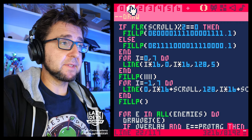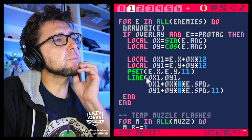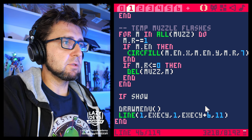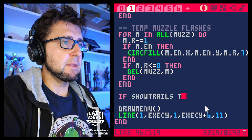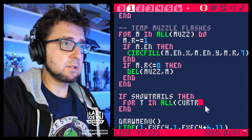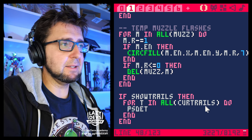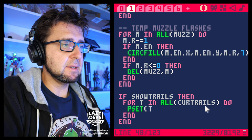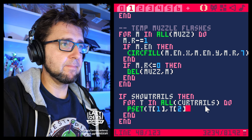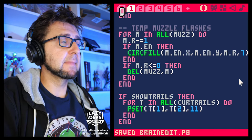After the enemy finishes its run, that becomes the cur_trails array. Now all that's left is to draw this. After we've drawn the enemies — after the muzzle flash as well — we go: if show_trails, then for t in all cur_trails, we do a pset at t[1], t[2], and it's going to be green, size 11. Let's run this.